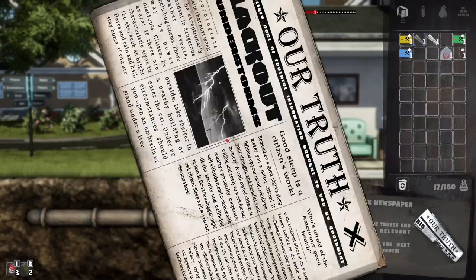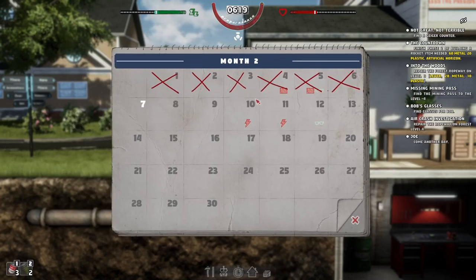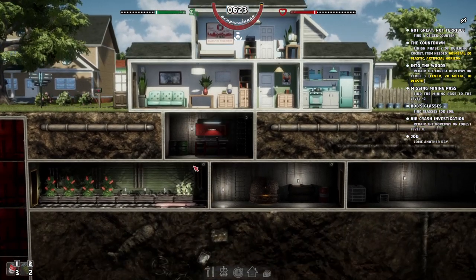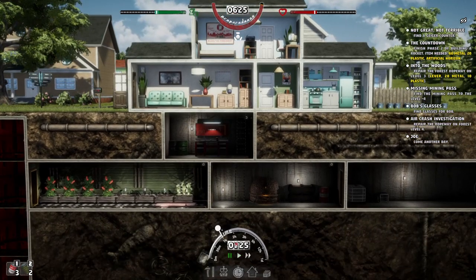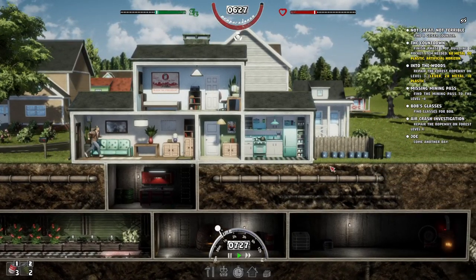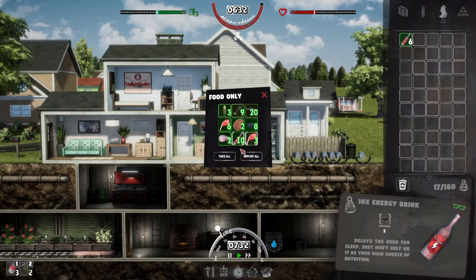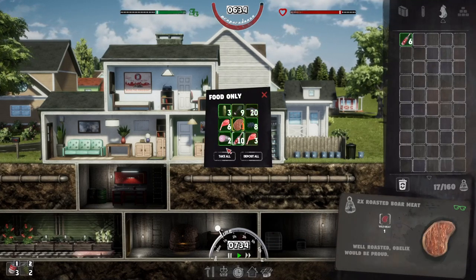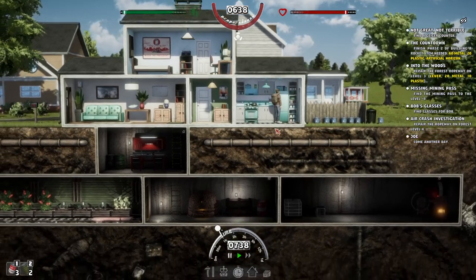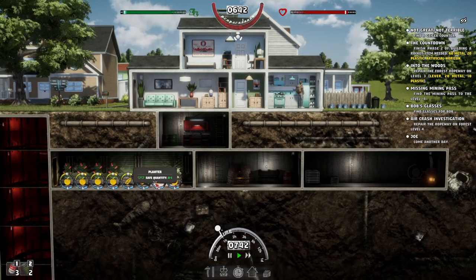Blackout thunderstorms — we're getting a blackout! We've got three days to prepare. We really need metal — we've got all this stuff to do, the ropeway and the rocket and everything else to build, and we just don't have any metal. We really need to wheel and deal to get that sorted.